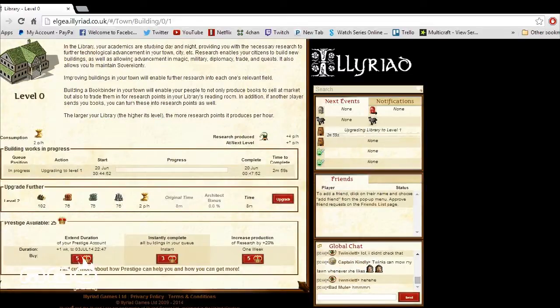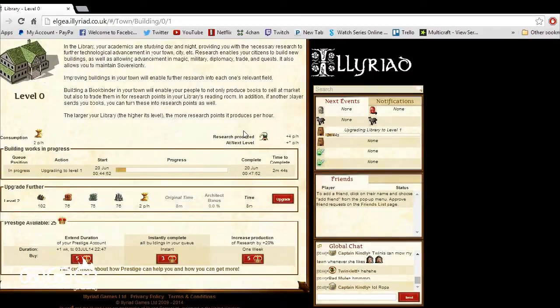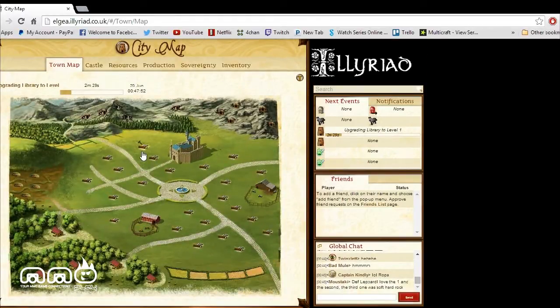Let's go ahead and build a library. We pick which one we want — and it gives us another little tutorial. Once you start off in the game there are a lot of tutorials that break down and explain everything for you, which is really nice. We click and buy it, and there we go — a progress bar slowly loading. Once it fills up we'll have our library on the map. You can see a little hammer icon showing it's being built. I do like these RTS-style games like Clash of Clans because it takes time and investment, and once you get a good base going it feels really rewarding.